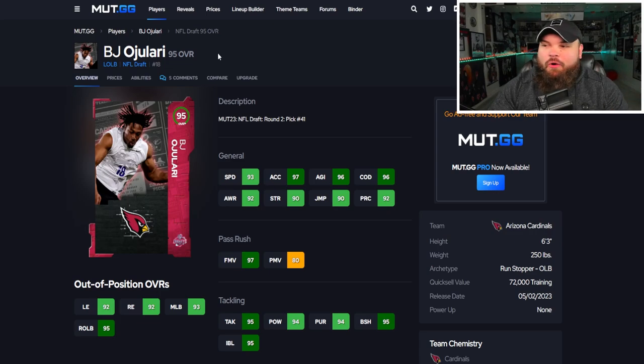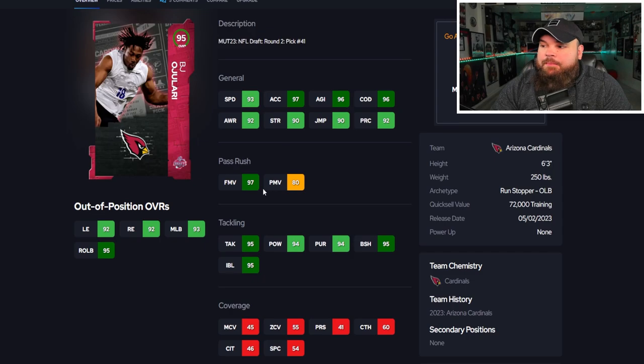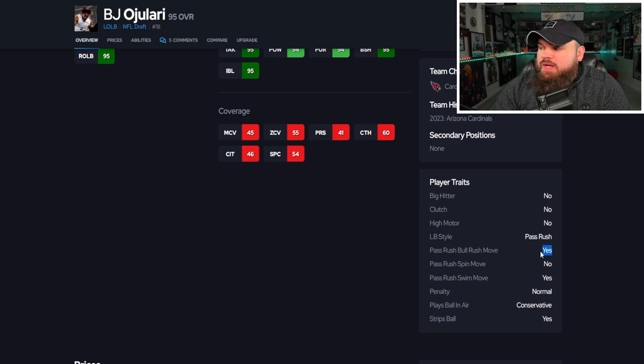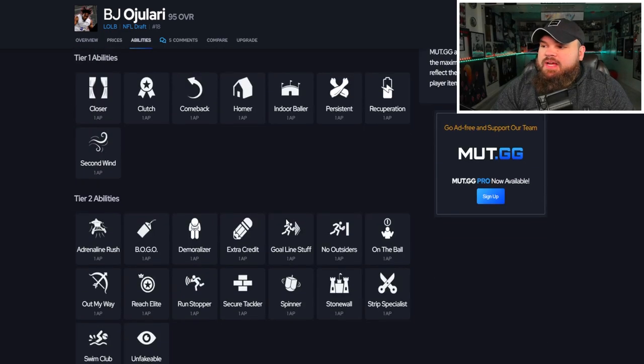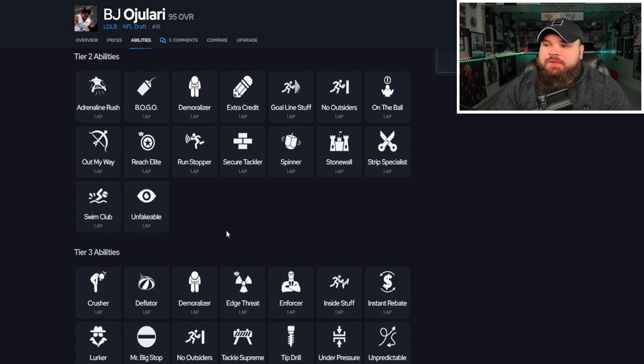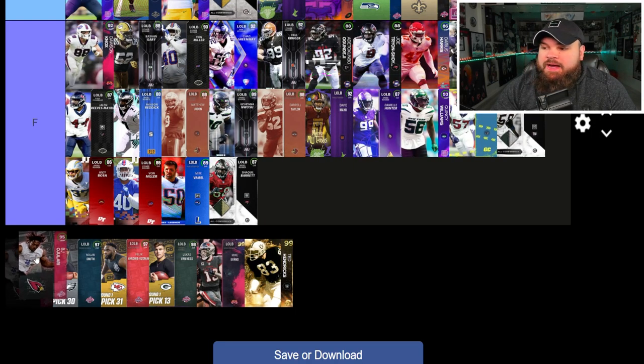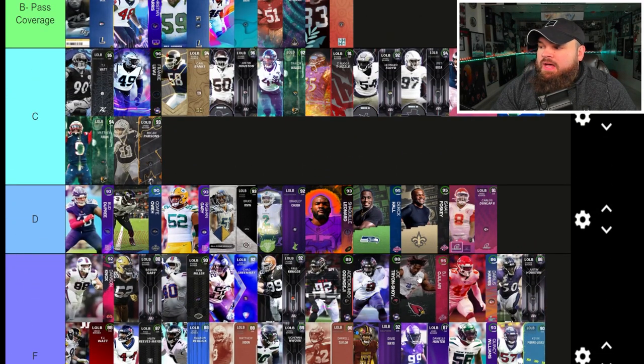Next is BJ Ojulari — I always butcher that last name. He has 93 speed, really great physical stats across the board. You'll notice agility and change of direction are lower on most linebacker cards, but not for him. He has great finesse moves, power moves are a bit lower, and great block shed and impact blocking. For traits, he has the same traits as every rookie card covered, which I hate. His abilities are very similar to Foskey — doesn't get great ones. I love his physical stats but wish the power moves were higher, so he's going D tier.